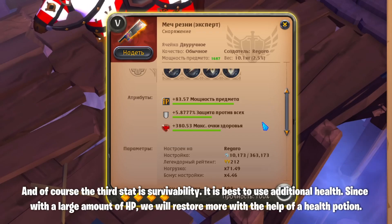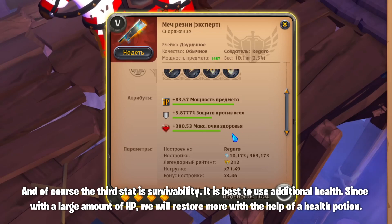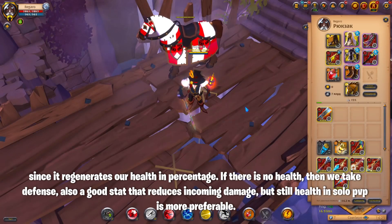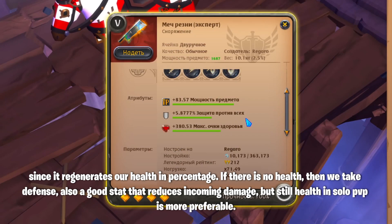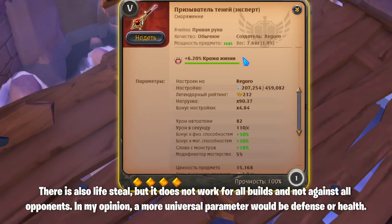The third stat is survivability. It is best to use additional health, since with a large amount of HP we will restore more with the help of a health potion, as it regenerates our health in percentage. If there is no health, then we take defense — also a good stat that reduces incoming damage, but health in solo PvP is more preferable. There is also life steal, but it does not work for all builds and not against all opponents. A more universal parameter would be defense or health.